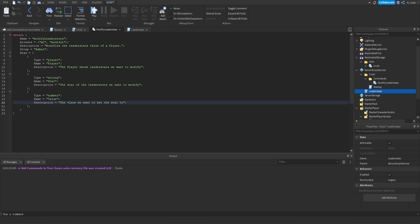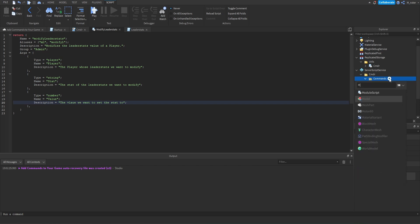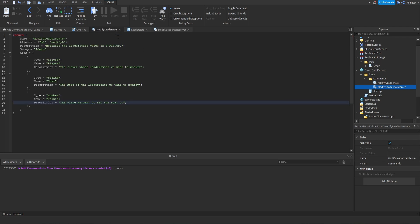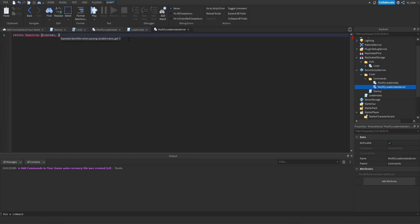Now that the command definition is done, we need to start scripting the command on the server side. What we did so far is a way for Commander to understand that this is a command. To add functionality, we need to add another module script and rename it to the exact name of our previous module script — 'ModifyLeaderStats' — but then add the word 'server' onto the end of it. Inside here, instead of returning a module, we need to return a function. The first argument of this function is always going to be 'context', and every argument after that is based on the specific command — so 'player', 'stat', and 'value'.